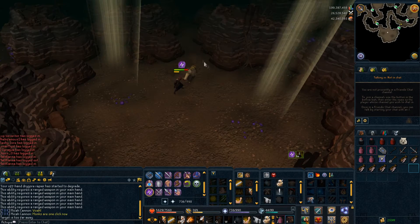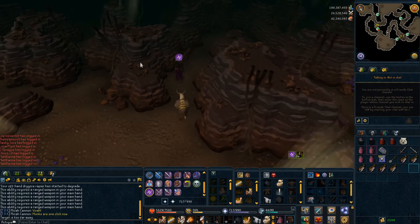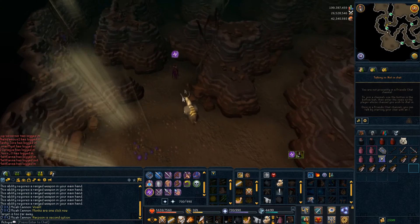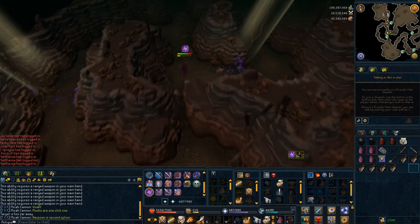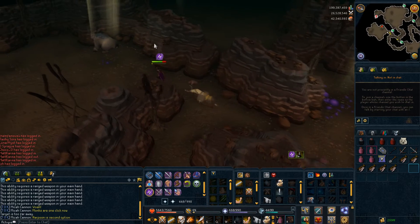At least some of the drop table was revamped. The Giant Mole now drops a new Clingy Mole, which is a mole you can attach to an anti-dragon shield to create a level 55 hybrid shield with damage-reducing capabilities against dragonfire and the Giant Mole.